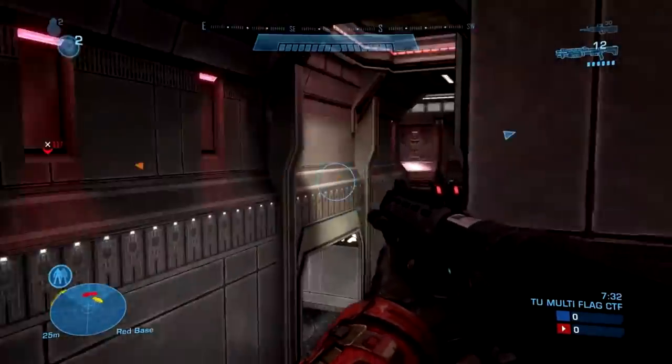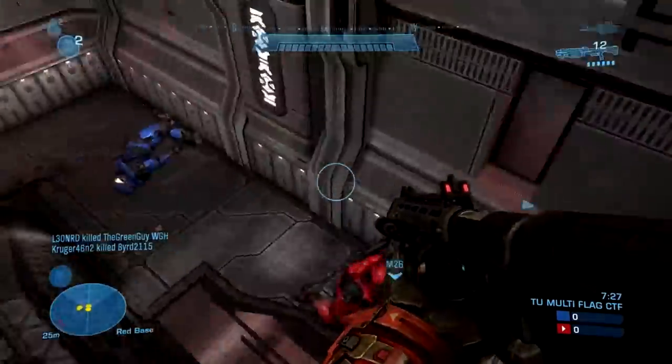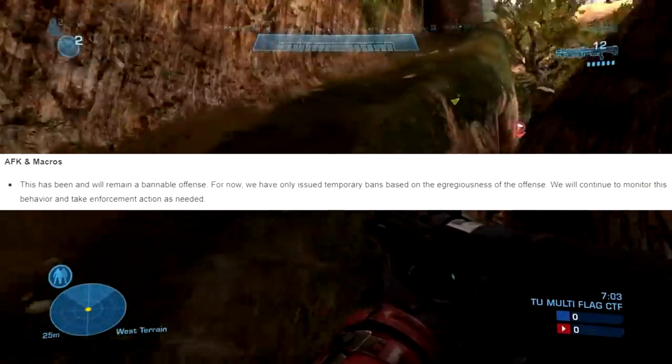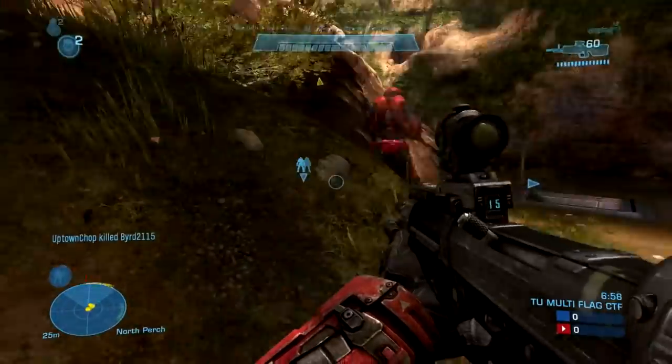343 has taken out the banhammer and has started banning people — it took them about only a week. One of the first things they mention is that going AFK or doing macros is a bannable offense. Another one is coordinated XP boosting.